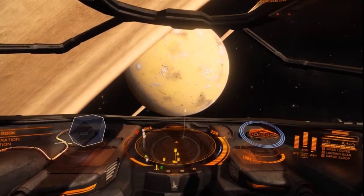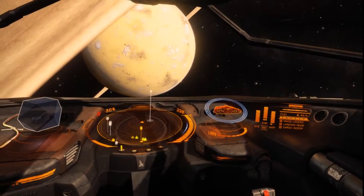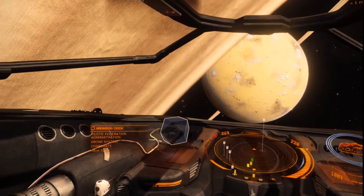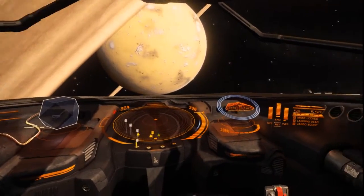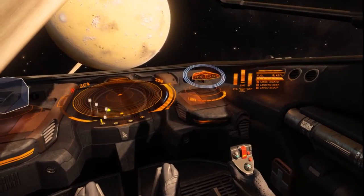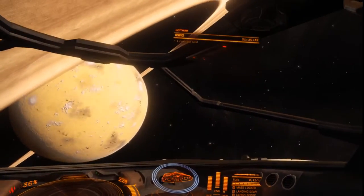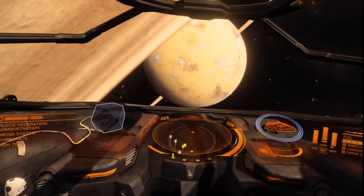So we're going to have to hit the galaxy map and go to Matete. Speed restrictions are now lifted — have a safe trip, Commander. If you look to the right it says mass-locked, landing gear, and cargo scoop. Mass-locked means that you're way too close to the station, so they're not going to allow you to jump out.